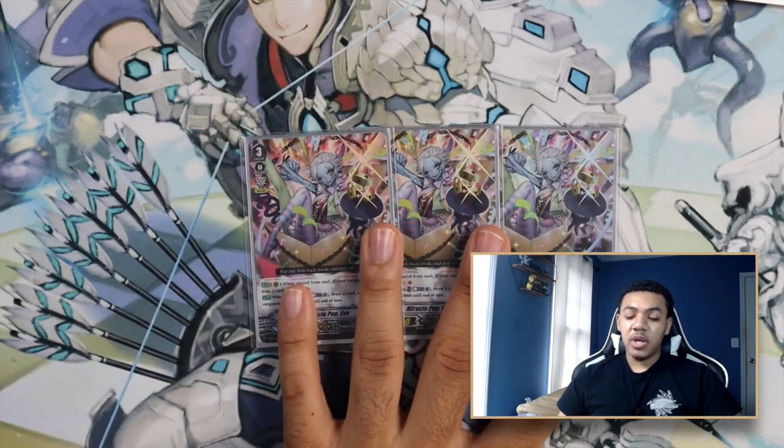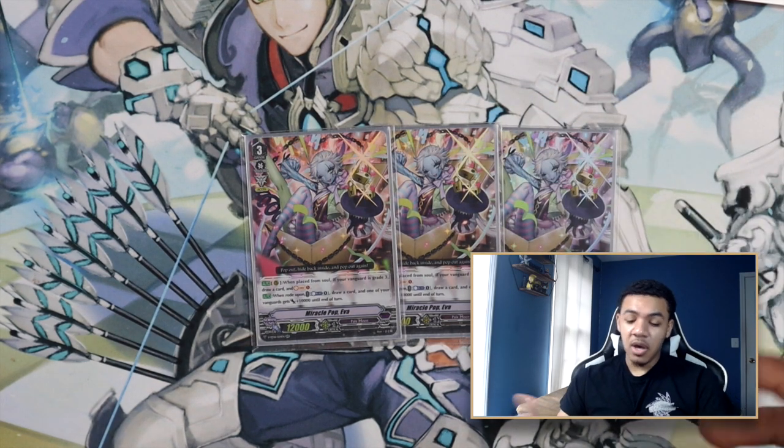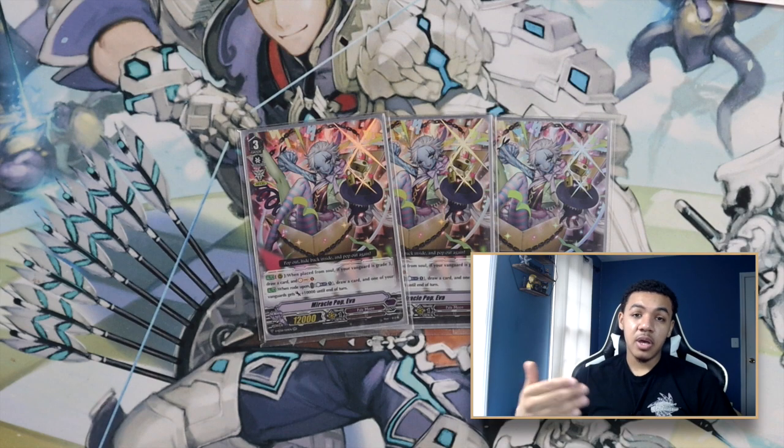For my next grade three, I am playing three copies of Miracle Pop Ava. She has the following effects. Auto Rear Guard Circle: when placed from soul, if your Vanguard is grade three, draw a card and soul charge 1. Auto: when rode upon, Counter Blast 1, draw a card, and one of your vanguards gets power plus 10,000 until end of turn. Miracle Pop Ava is a resource card to help you soul charge additional cards and draw more. You'll never ride her unless you have to, but if you do, use that turn to get more pieces and search for Sarah immediately. I recommend you damage ride, draw cards, get drive checks, and boost your soul so that when you find Sarah, you're set up for a better Sarah turn.